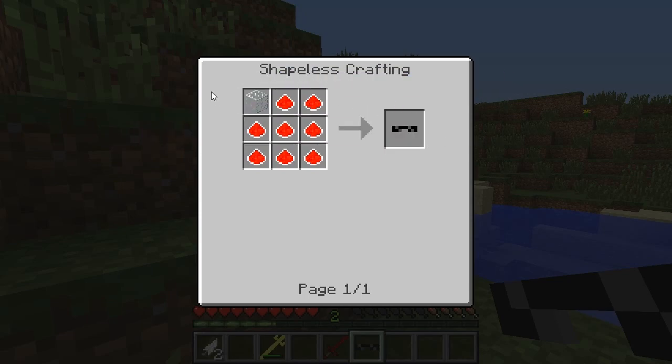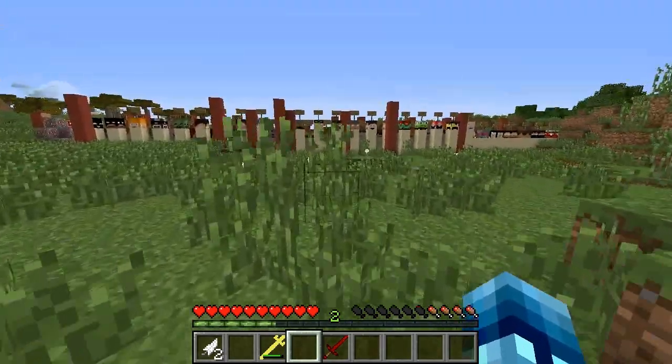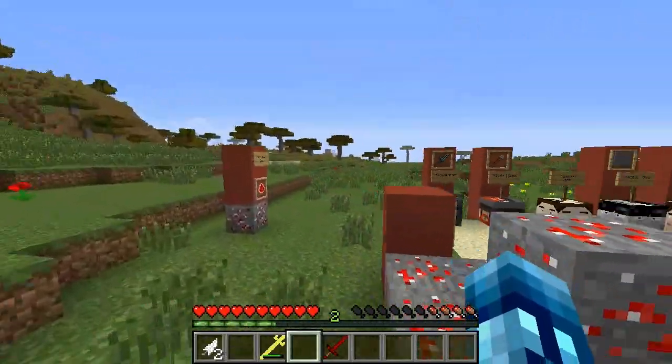Next is Sundy's Glasses. Crafted with a piece of glass in the top left. To use these you just put them on and you will have Resistance 4 on forever. Just carry these around with you and you'll have some resistance and survive a little bit longer.